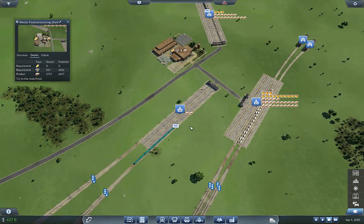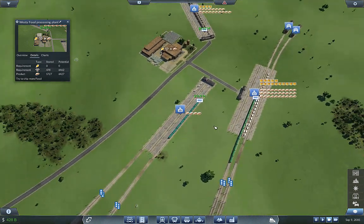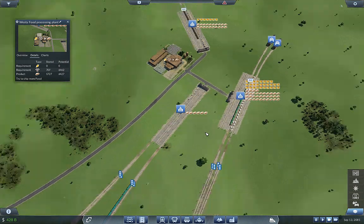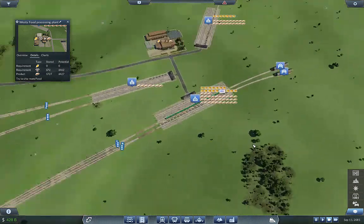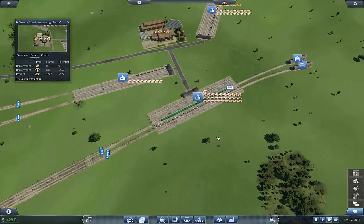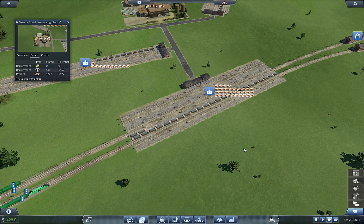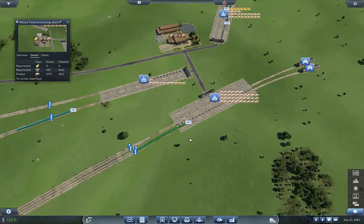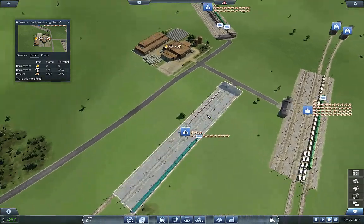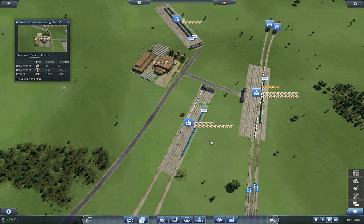We're loading in food here and we're not loading in any goods but that's okay for now. We've got a lot of food for east — a lot of food for east. So now we are loading up food for the west, that's what I like to see.